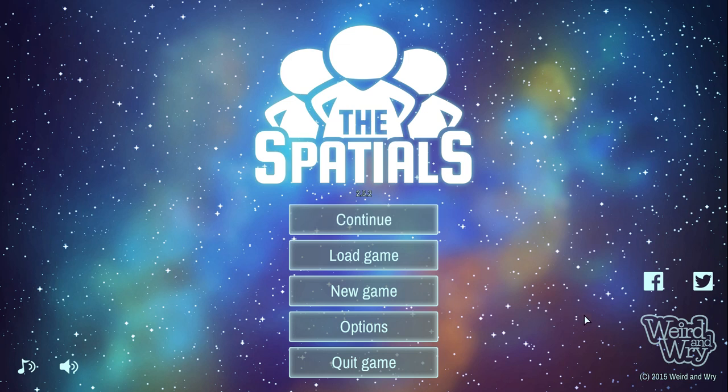Before we jump into the gameplay, I'd like to get the nitty-gritty out of the way. This game is made by Weird and Rye. It's on Steam, it just came out a few days ago. It is $12.99 — and it's a full game, not an early access title. Amazing, right? It is currently on sale for 25% off at the time of this recording. It is available for Windows and Mac. It is a real-time space station simulator with RPG elements, tactical combat, a big universe to explore, and yada yada yada — let's go.